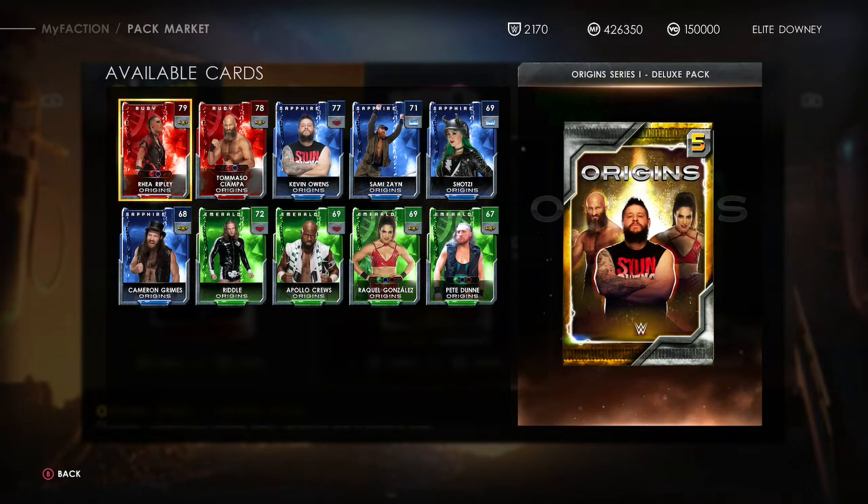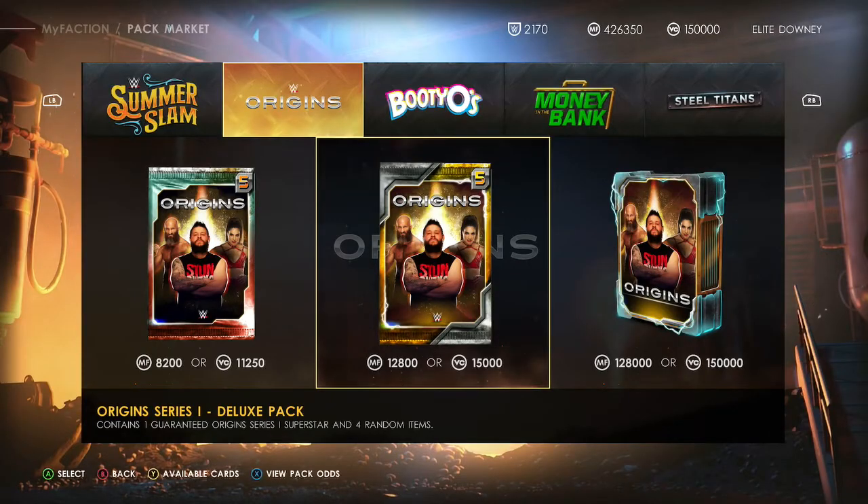I don't see them being any higher than that. Raquel Gonzalez and Pete Dunne might get out to like mid-70s, so they're not going to be anything too special, but hopefully better than the cards already available.